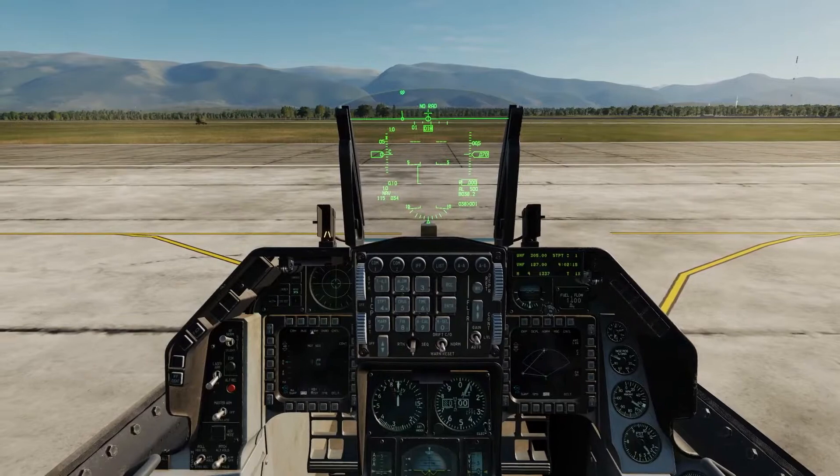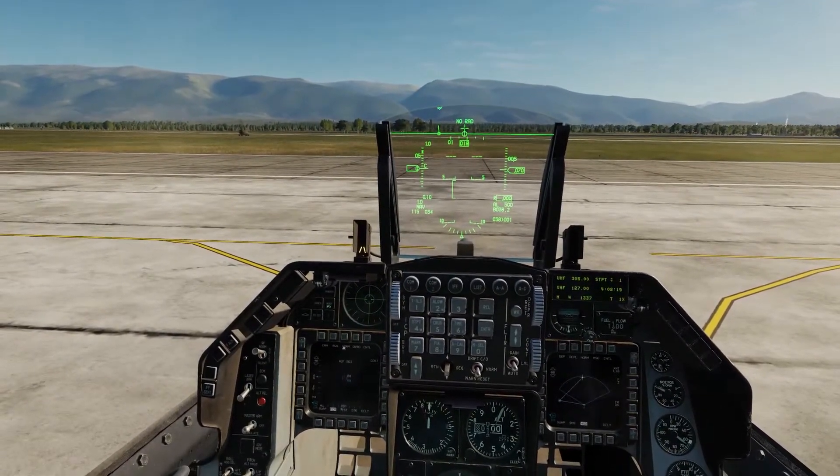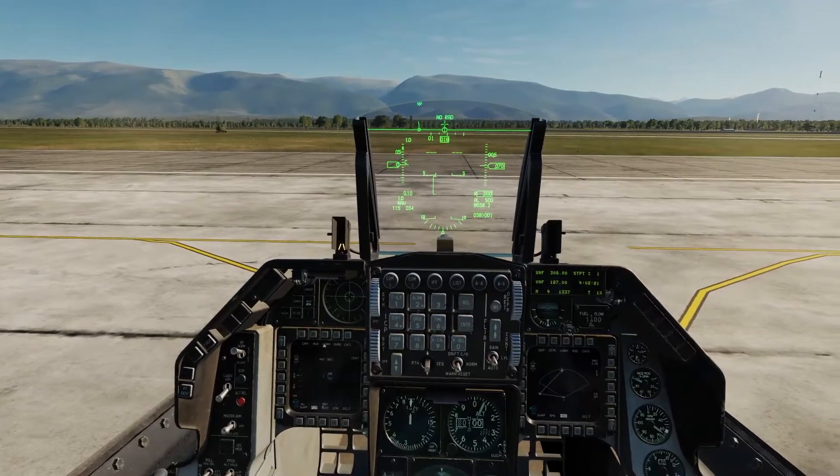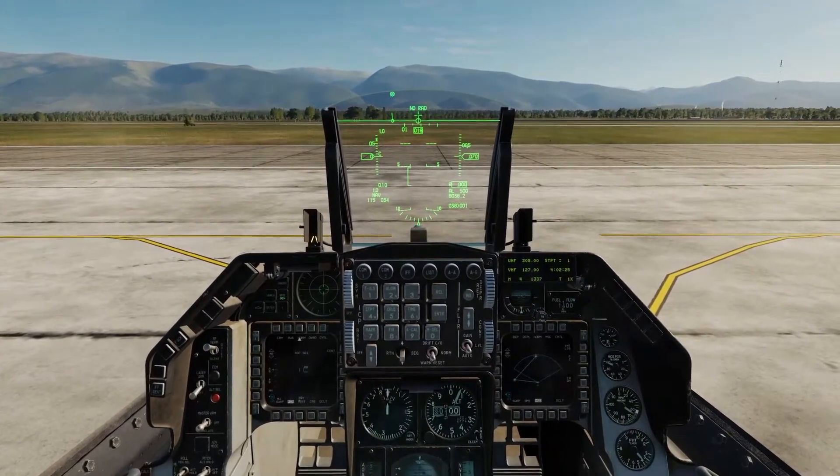Alright, so now that we have a fully started up and fully aligned F-16, let's start loading some weapons on it. To do so, you're going to need to press the backslash key, which is right above the enter key on your keyboard.